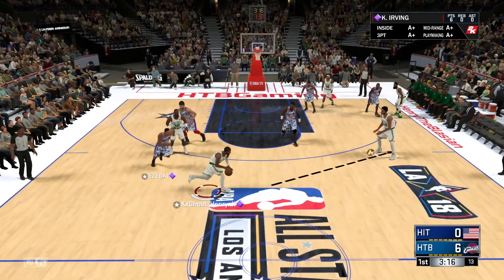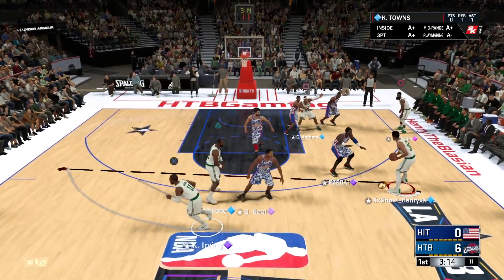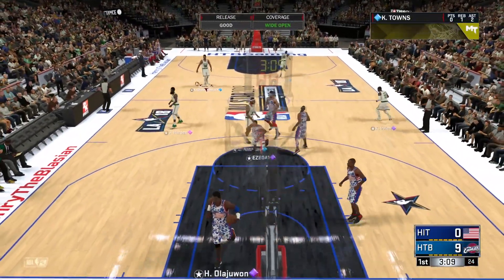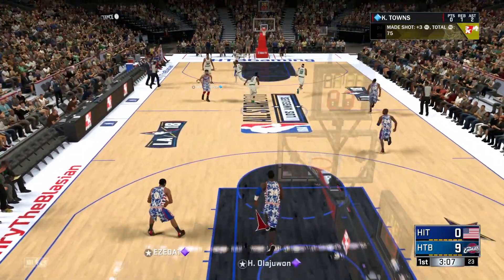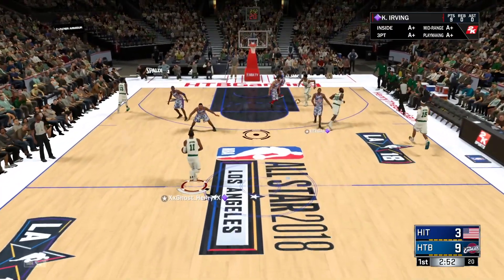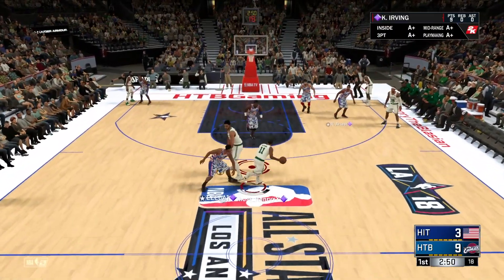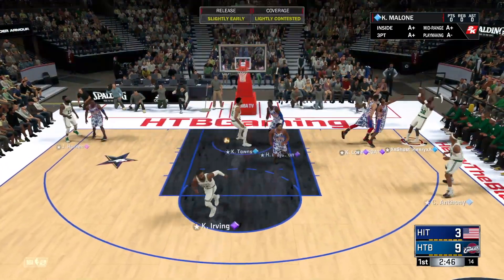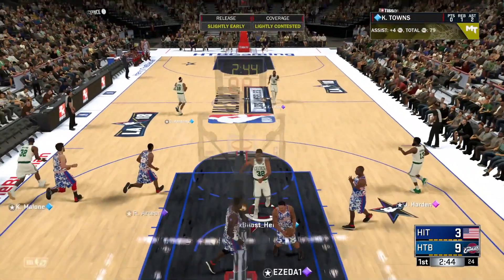Alright Kyrie, let's get you hooping some more. Going around the screen — good strong screen by Melo. Pulling for three again and banging. Oh my god, this guy's jumper is so wet. Let's try to pick and roll here, Kyrie going around the screen, attack the basket, post spinning — I see Melo open. Kyrie's a point guard, he's getting assists. Let's go.